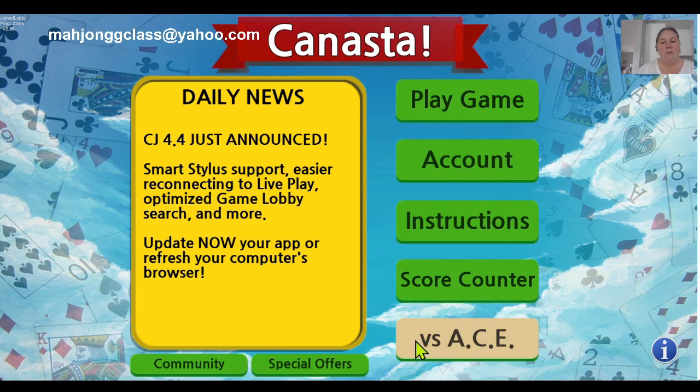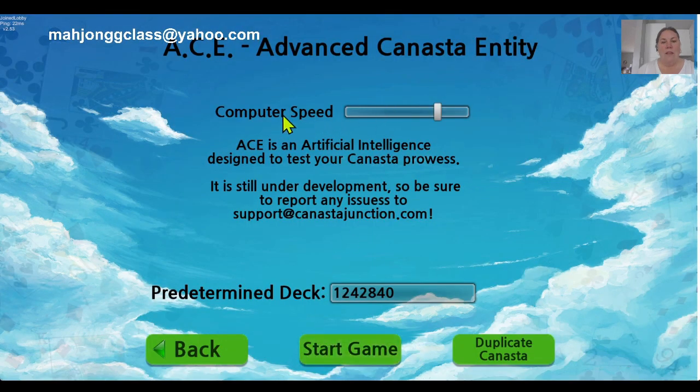You're going to go to Verse Ace and you can click on your computer speed — whether you want to go fast or slow. I like to play fast, but you can slow it down.